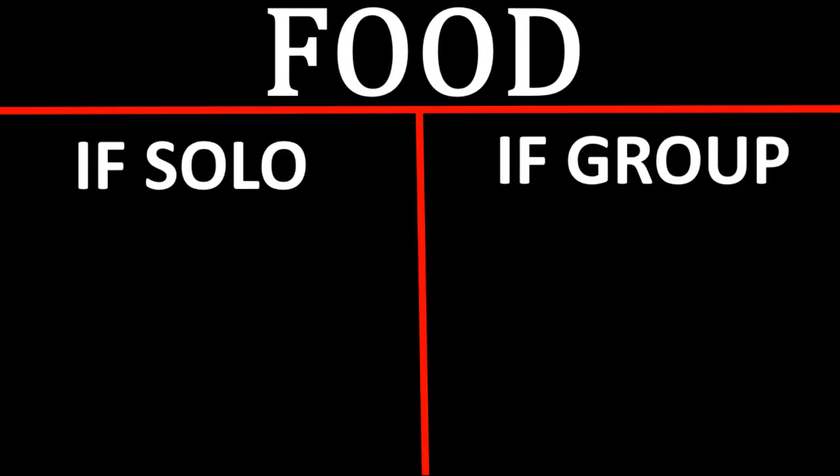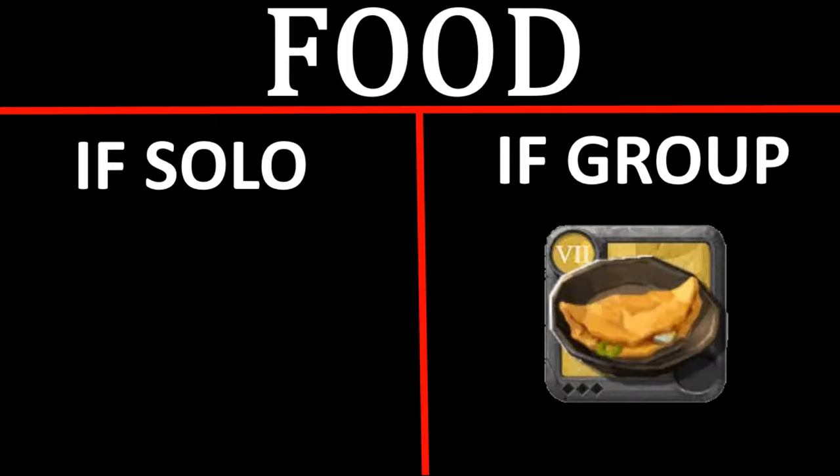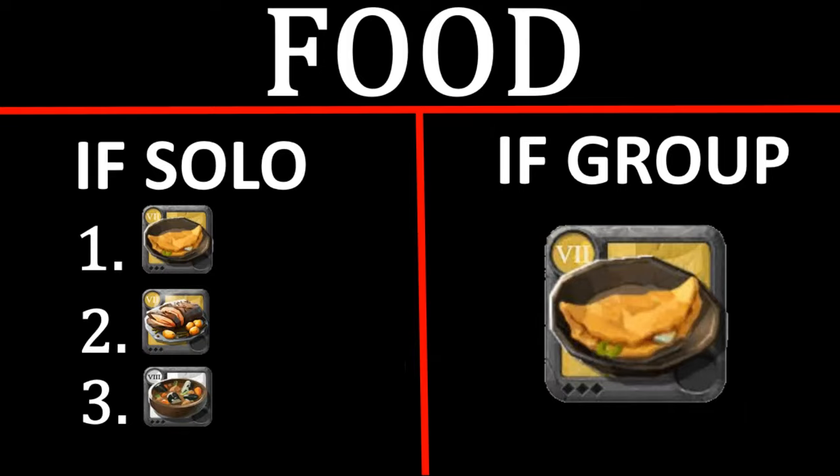Now let's talk food. In a group it's pretty simple — omelet for cast speed and cooldown reduction. Both magic shock and energy bolt benefit from cast speed reduction, so omelet is pretty much the go-to. If you're by yourself, there are some builds that take advantage of roast for lifesteal, because there are a lot of solo Arcane builds that are very high DPS — energy bolt with scholar robes, royal robes, druid robes, lanterns, Mysax — that can take advantage of roast to heal a lot. But other than lifesteal, omelet is the best option.